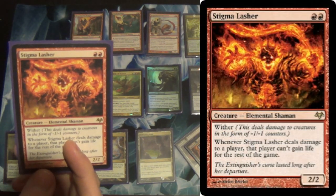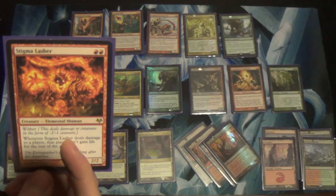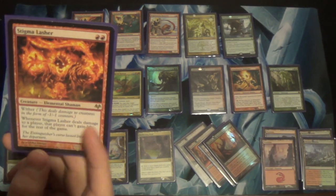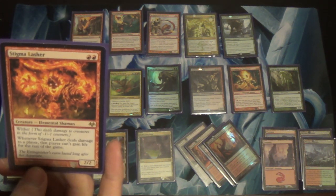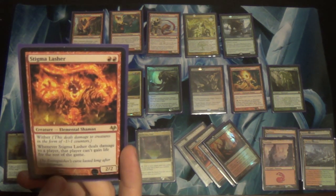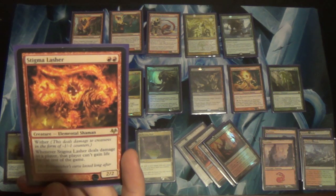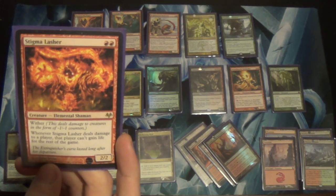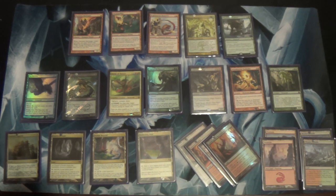Stigma Lasher: for Soul Sisters and any deck doing gratuitous amounts of life gain. If I see Feed the Clan, maybe this card is worth it. It is a 2/2 with wither as well, so if I guess incorrectly and they're not using a lot of life gain, it's still a 2/2 for two that makes their creatures weaker. And if it ever connects, it cuts off a potential source of value later on.